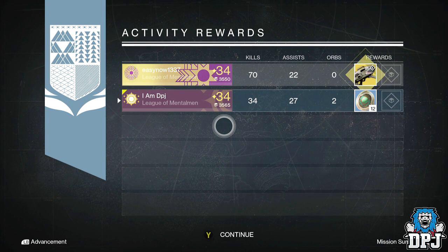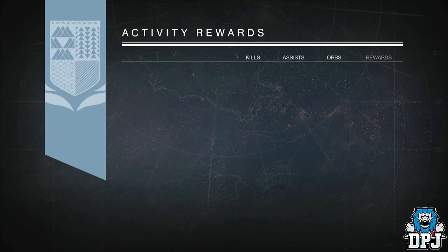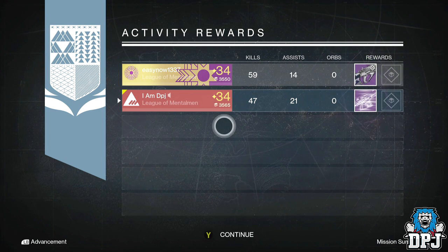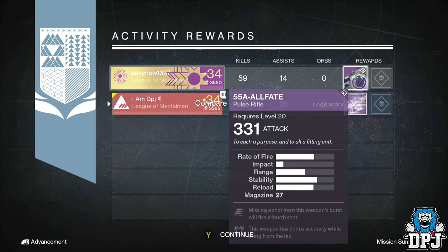Moving on to my Titan, I got a legendary engram — I'll show you guys the contents at the end of the video. On 1-3-3-7, someone got the Vanguard Pool Strife with a 558 impact. Not a bad roll either: missing a shot from this weapon's burst will fire a fourth shot, and this weapon has bonus accuracy when firing from the hip.